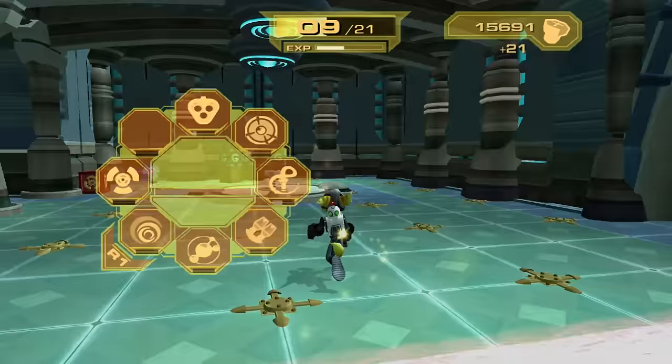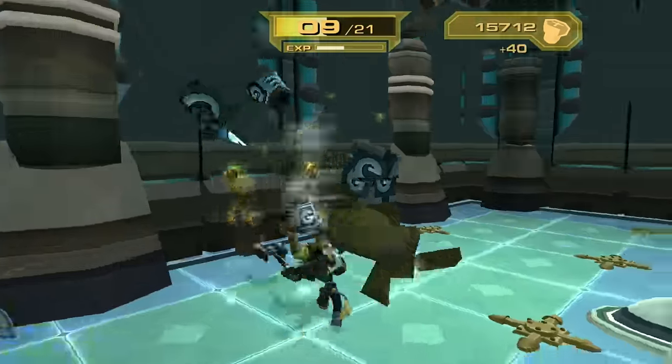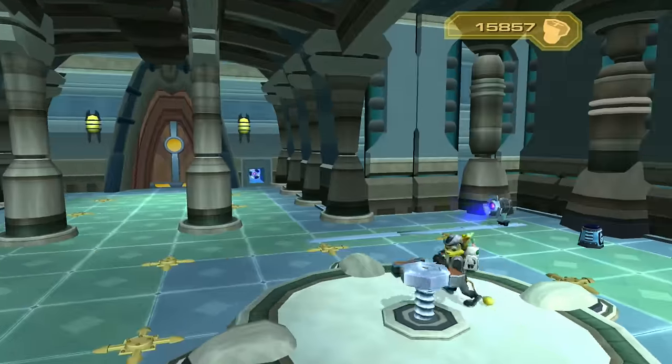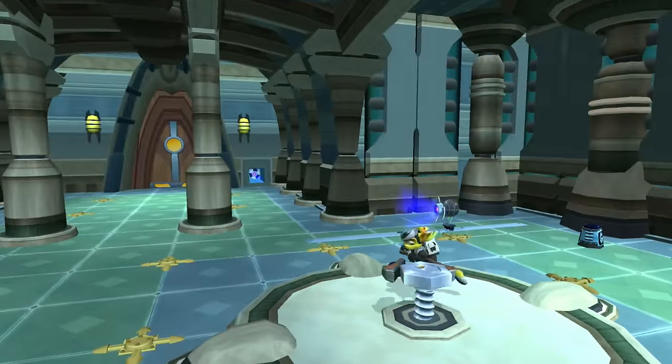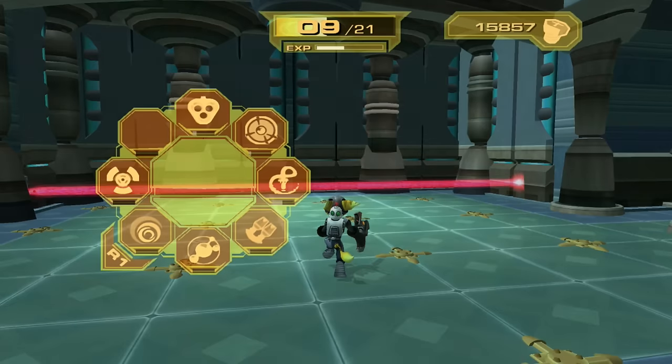Looks like we got more to refract over here. What is this little spin wrench area though? Let's try to find this out really quick. Oh, it moves this. So we can like double refract things, I'm assuming. Let's get out of the refractor then.